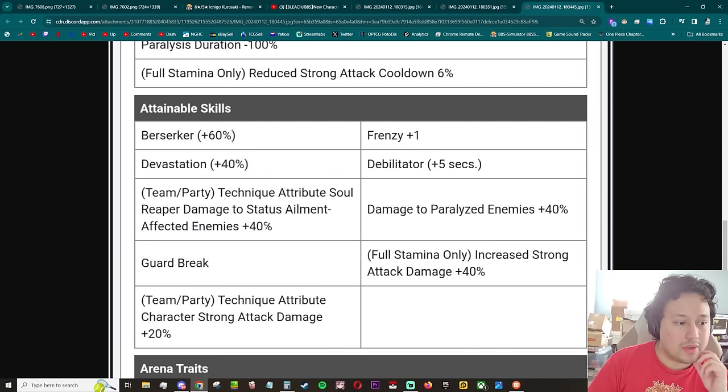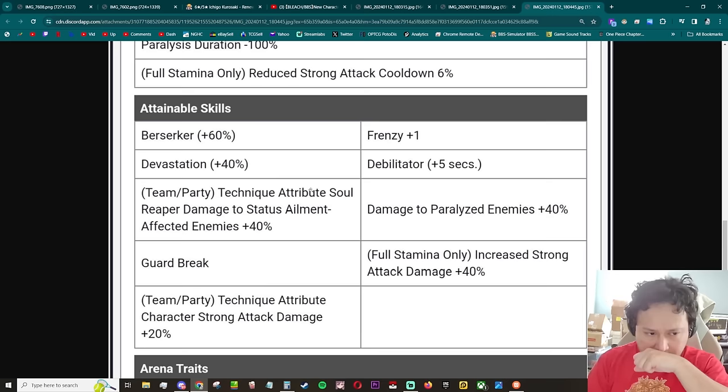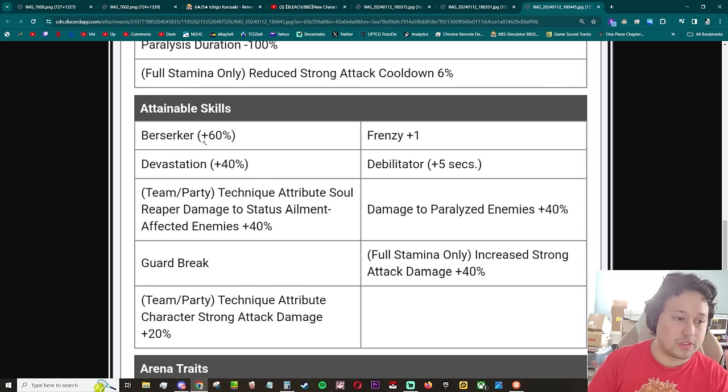Technique attribute: soul reaper damage to status ailment affected enemies plus 40 percent — that's good for soul bombs. Damage to paralyzed enemies plus 40 percent. Technique attribute character strong attack damage. Even though she only has frenzy one berserker 60, she has a lot going on when it comes to damage. Full stamina only increased strong attack damage 40, full stamina only reduce strong attack cooldown — so you'll be popping off strong attacks quite often.